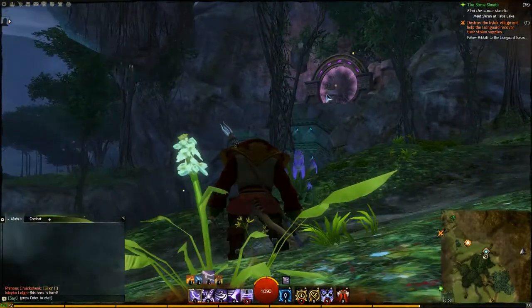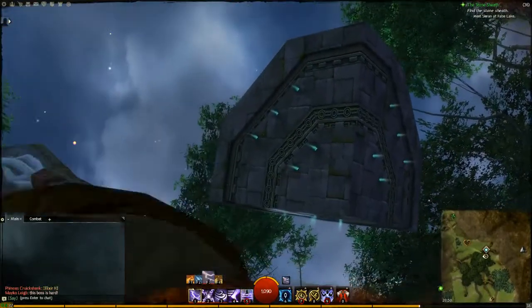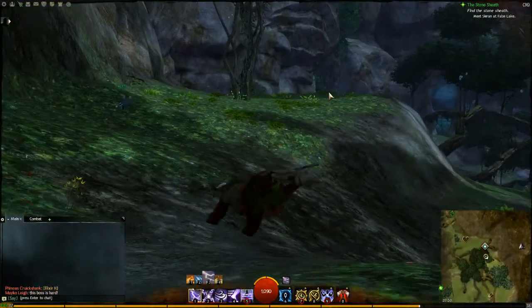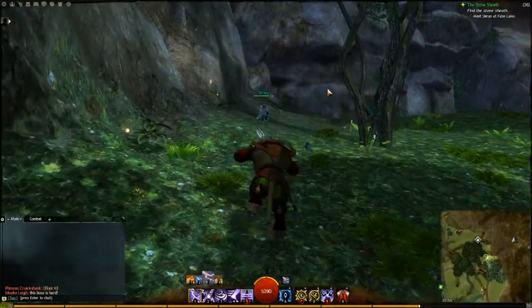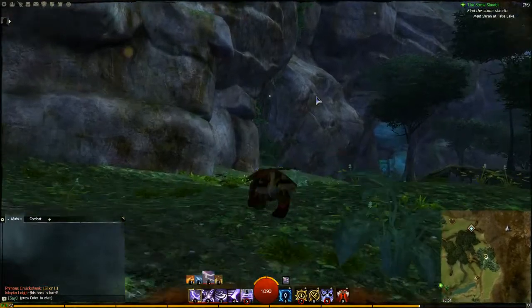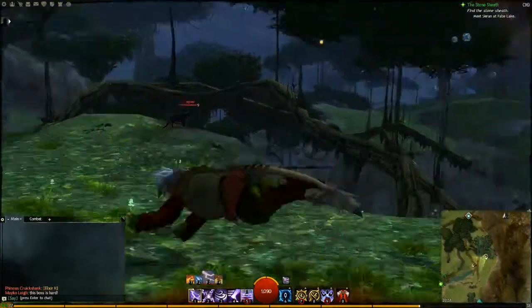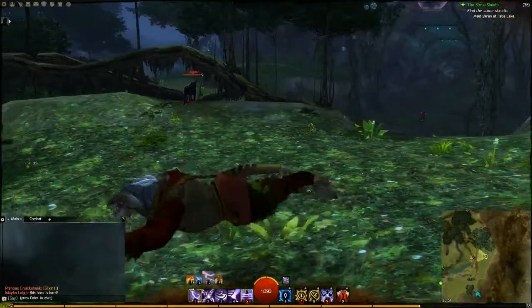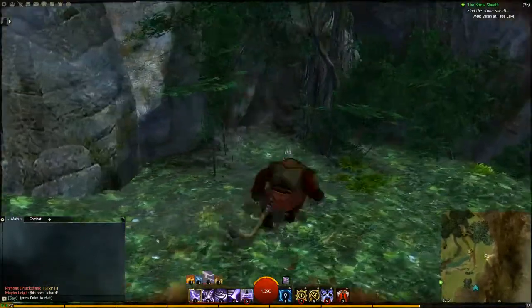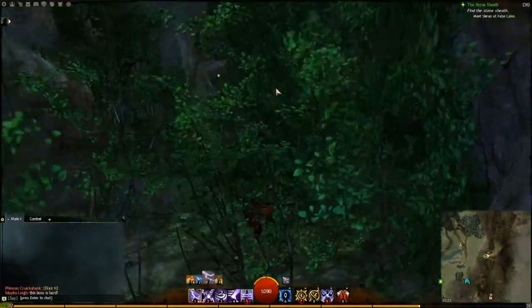So here we are at the Katal Morass, and you want to get yourself through an Asura gate straight above you. The easiest way to get to that is to follow the path southeast, and you'll get to some vines that are hanging down in the valley. Simply run through and you'll come across a jumping puzzle.